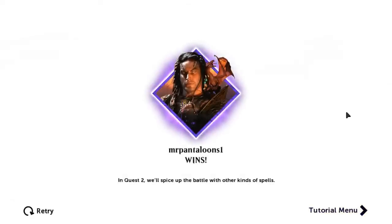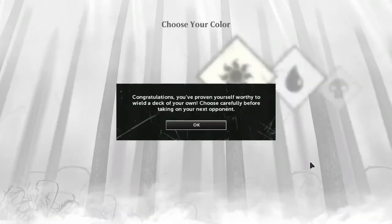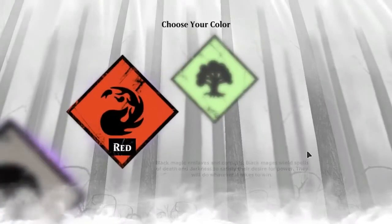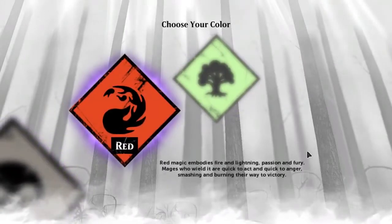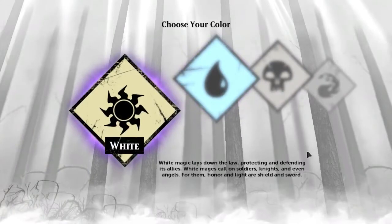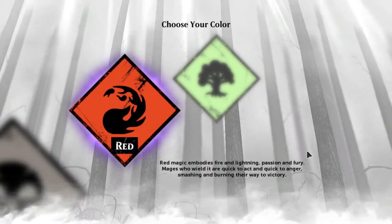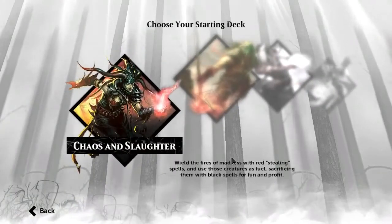That was the first tutorial mission, and there are different animations too which spice up the battle with other kinds of spells. Let's go ahead and maybe skip the other tutorials. For the second quest, let's skip that one. Proving yourself worthy to wield a deck of your own — choose carefully. We played green, red is pretty cool, there's also black, blue, and white. I think I should go red, with all the fireball spells and whatnot.